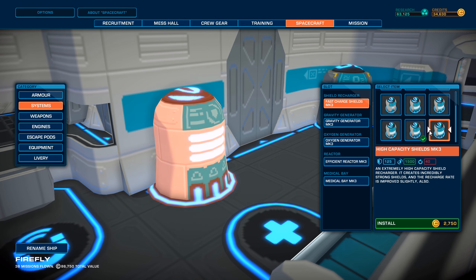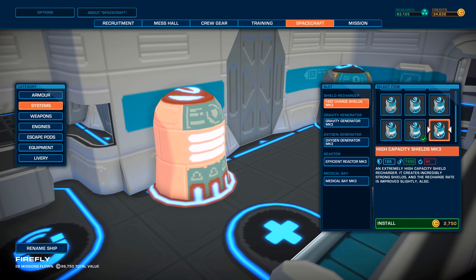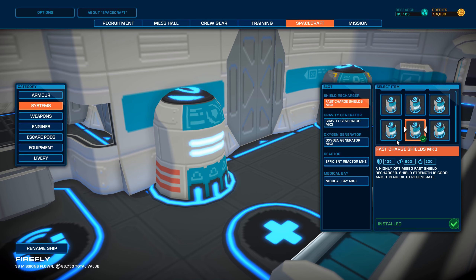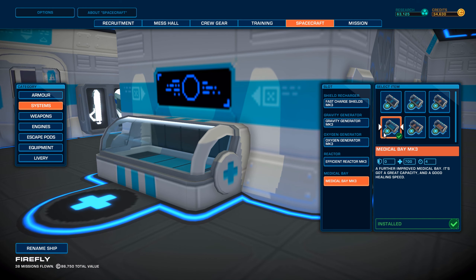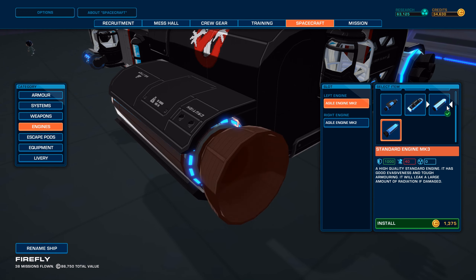There's a fast charge, high capacity. High capacity Mark III — okay. Why are they here? I thought it went like this: high capacity, fast charge. That's a bit weird. Oh well. Gravity generator, oxygen, efficient reactor. Look at that armored one. But yeah, the efficient one is just so good. Medical bay — yep, that's all the same. Engines are all the same. That engine is huge. I love the agile ones though. Escape pods are still Mark III.